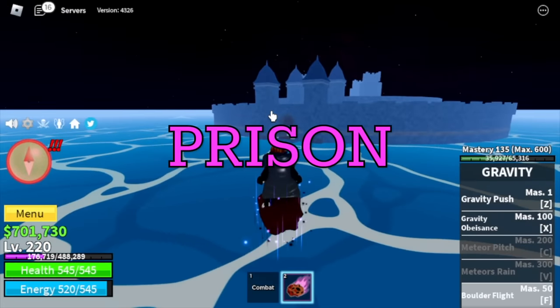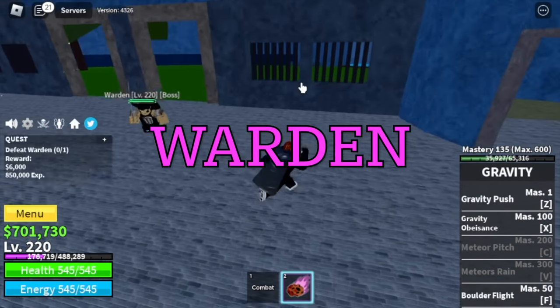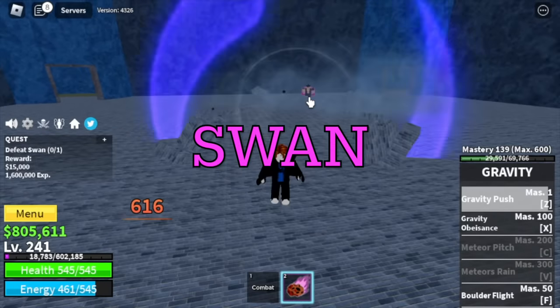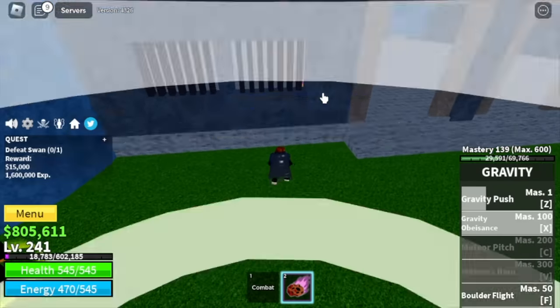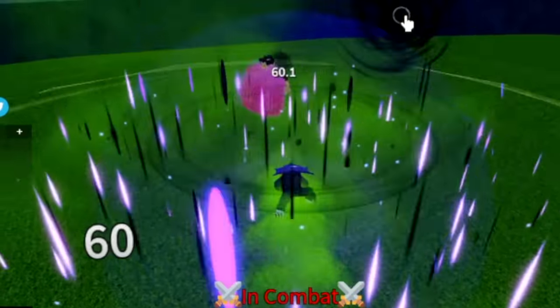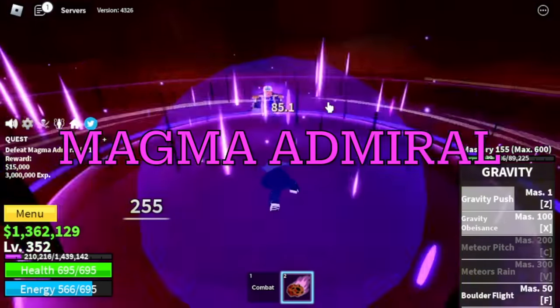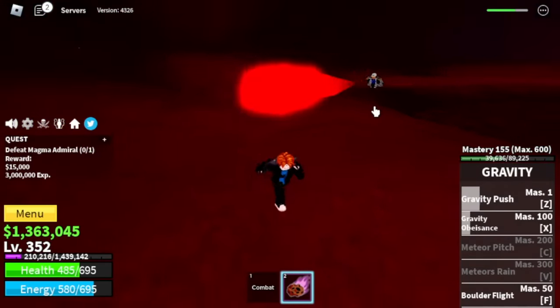Next island is the Prison. You are going to grind here until you reach level 350. The Warden, the Chief Warden, and the Swan — same strategy: just do Wall Strat and then server hop. Our target level here is 350. After that, next stop is the Magma Village. Target is the Magma Admiral — same strategy, server hop until 425. Just dodge that attack and use your Z and X skill.